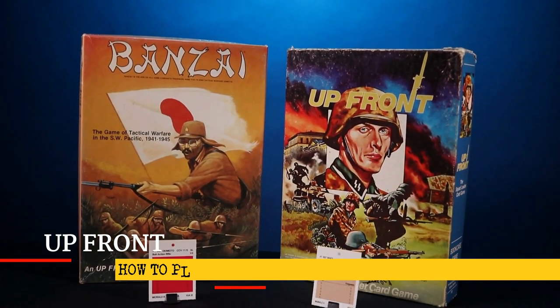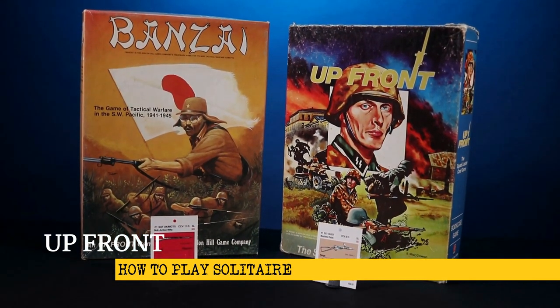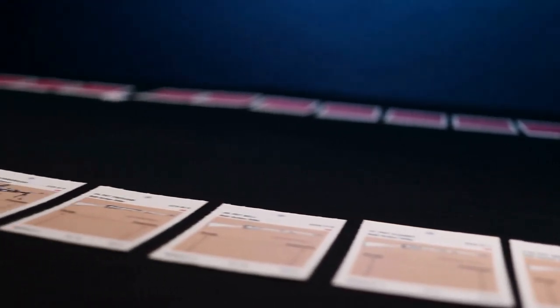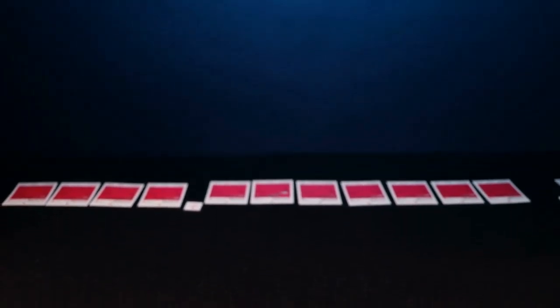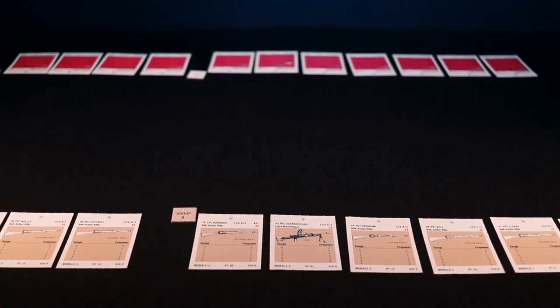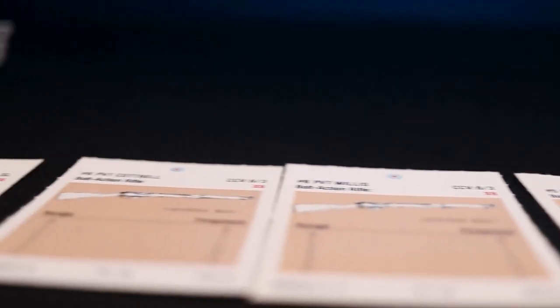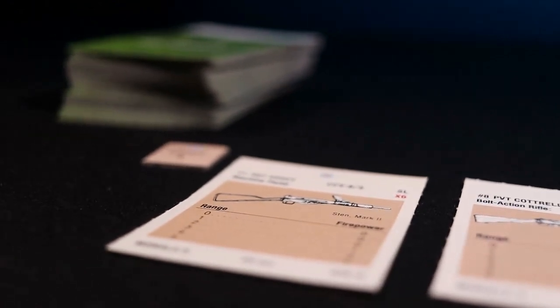While Upfront is primarily designed as a two-player tournament-style war game, it can be played solitaire successfully with only small modifications. Keep in mind that the solitaire rules are meant to be used when playing both sides to the best of your ability. There is no smart bot or other artificial intelligence operating the opposing side — you represent both sides of the battle. Although the game is arguably better with at least two players, the solitaire rules allow you to maintain some of the hidden information that makes Upfront a unique gaming experience.